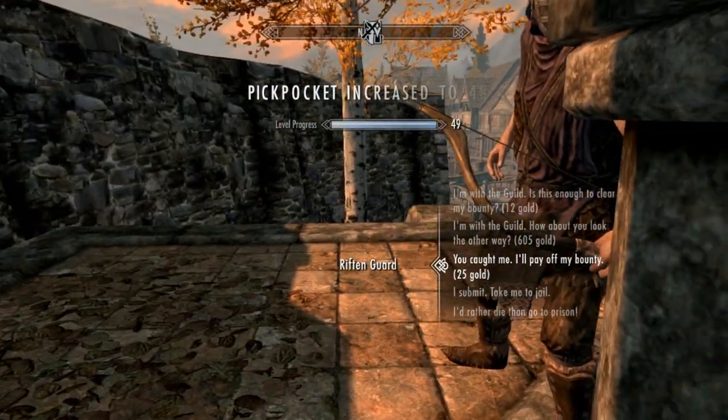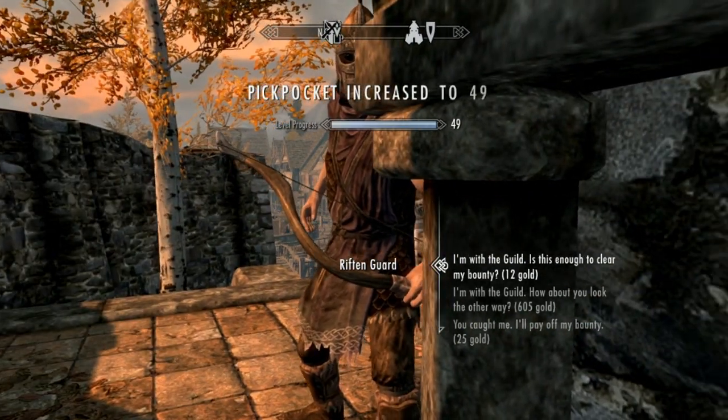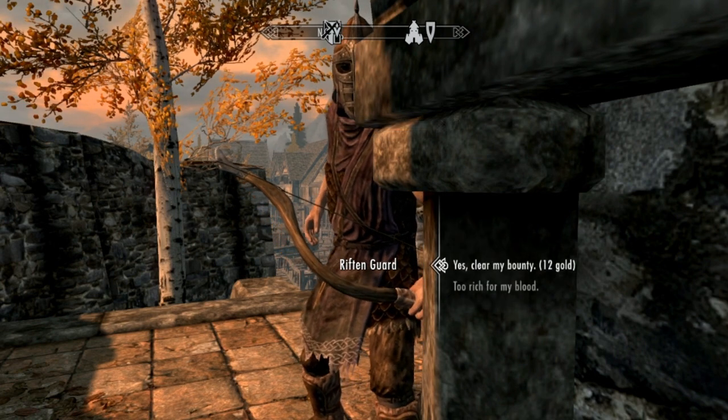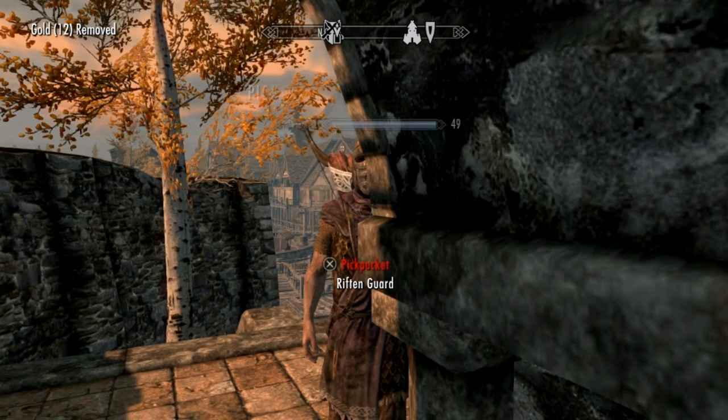You'll start back right where I am now because the jail is right behind me. Basically, because I'm part of the guild, I can make all your problems with the guards go away — it'll cost you some gold, but then that's it. 'Now move along before you get me in trouble.'